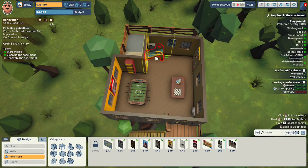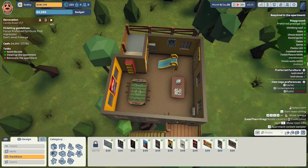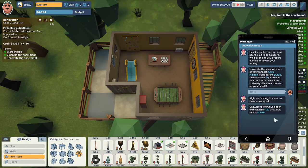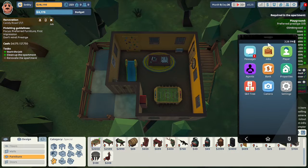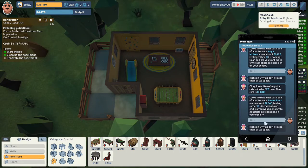The design isn't great though, so let's rearrange. Meanwhile, a notification: the lease of tenant Anya McLean (current rent $1,428) is coming to an end — Abby Richardson negotiates an extension of 120 days with a new rent of $1,528. The prestige of the playground is a D out of B — they don't care about prestige, but I do. Let's put a Rubik's cube on the table. Another notification: the lease of tenant Emma Buck (current rent $1,040) is coming to an end — Abby Richardson drives over to negotiate.